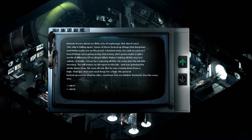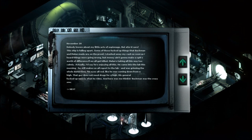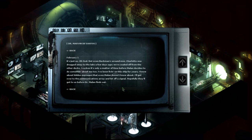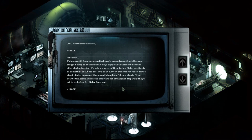Then November 20: Nobody knows about my little stash of spinish, but who'd care — the ship is falling apart. Some of those messed up things that Beckman and Milan made are on the prowl. I stashed away my cash as soon as I heard things were going wrong, but money ain't gonna make a difference if we all get killed. Milan's taking all this too calmly. Actually, I'd say he's enjoying it. He came into the lab this morning — he still makes us all report to the lab — and was grinning the whole time. His eyes all red, like he was coming down from a high. That guy does not need drugs for a high. His general messed-up-ness is what drives him. February 1: It's just us — oh god, not even Beckman's around now. Charlotte was dragged away to the labs a few days ago. We're sealed off from the other decks. I reckon it's only a matter of time before Milan decides to do something about me too. I've been living on this ship for years. I know about hidden passages that even Milan doesn't know about. I'll get over to the communications array and let off a signal. Hopefully they'll get to us before Dr. Milan finds out.